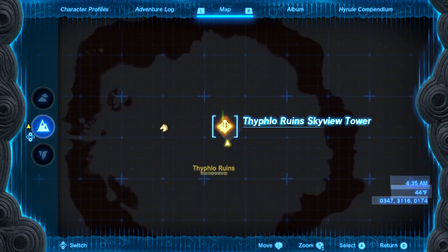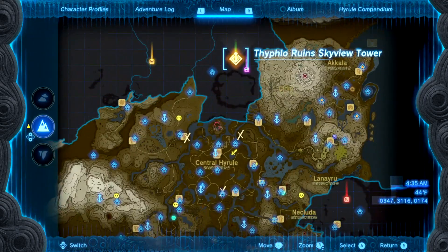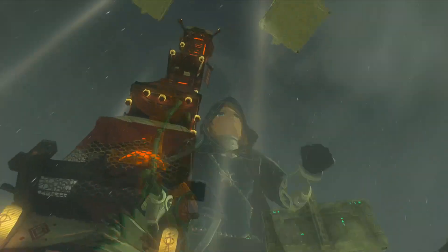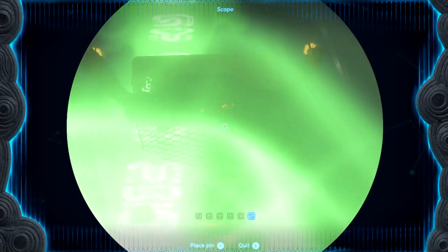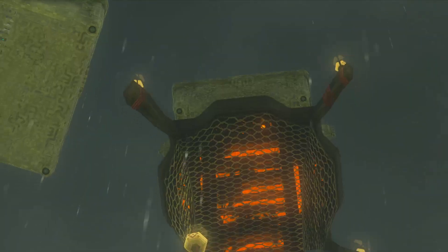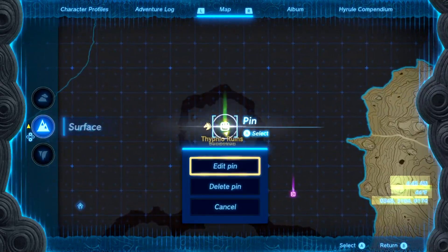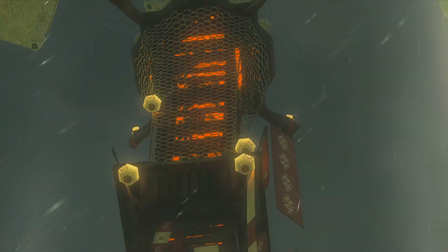I'm going to show you how to do this tower right here, the Skyview Tower. That's where I am on the map. It says it can't get it started, he doesn't know why, but if you actually look all the way to the top, there's something on it. My pin wasn't in the way, you'd be able to see better. But anyways, see there's something on top of it.